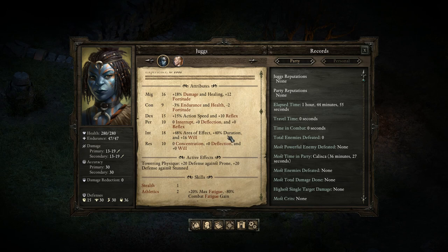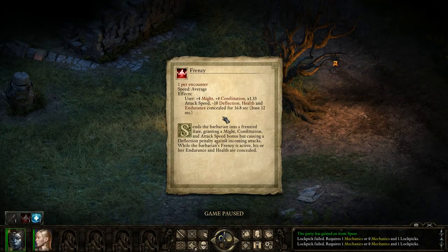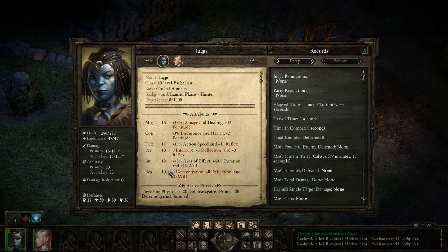I also get bonus duration on my Frenzy, which is the level 1 ability that I have. It gives me some might, constitution, and attack speed, but it makes me easier to hit and it conceals my health and endurance values.